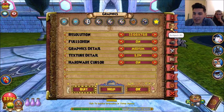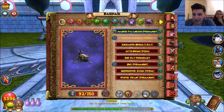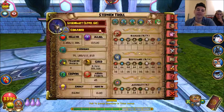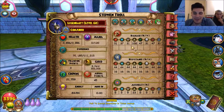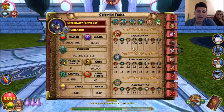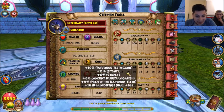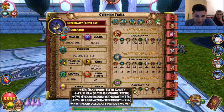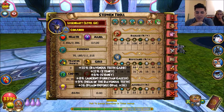Let me switch the mount real quick and show you guys a stat rundown. 108 damage — I haven't seen anyone pass like 104 or maybe 105 damage. I'm going with 108 damage, 44 resistance, and 23 accuracy. I haven't seen anyone with more than 42 resistance unless they're going with a defensive setup.